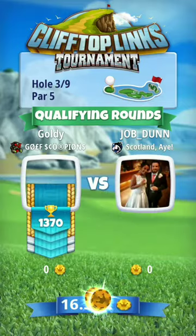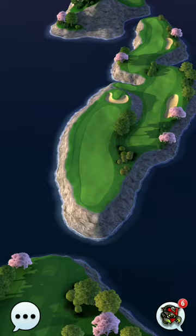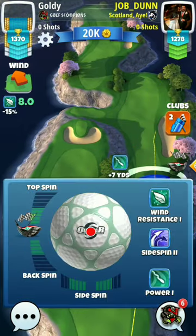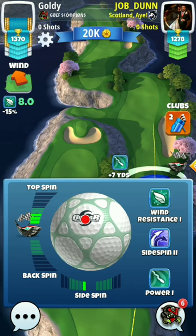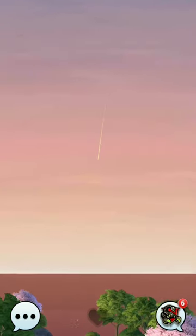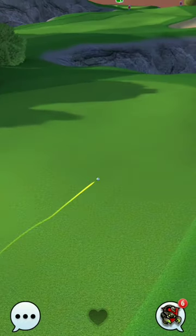This is hole number 3 of the Pro Division Cliff Top Links Tournament. We are going to play this hole from the Power 3 ball Titan, going from the same spot with plus 20% downhill. In this tee shot, try to cover as much distance as possible to make your second shot an easier one.